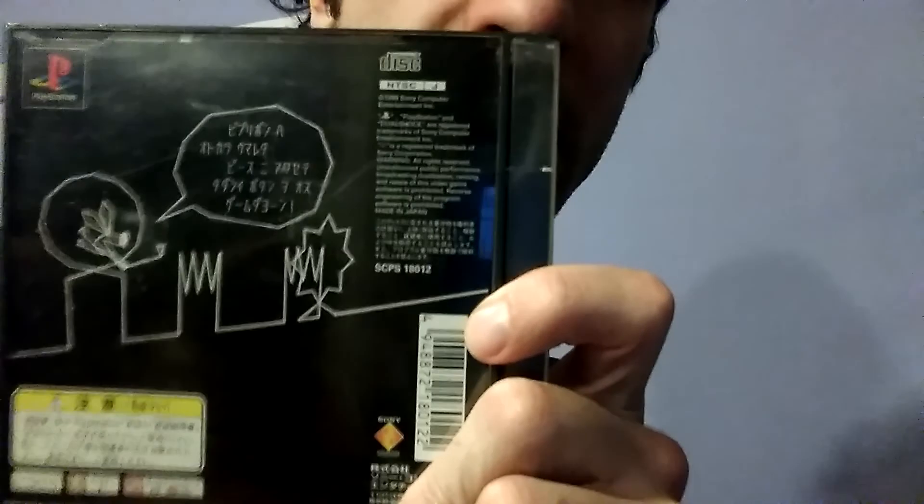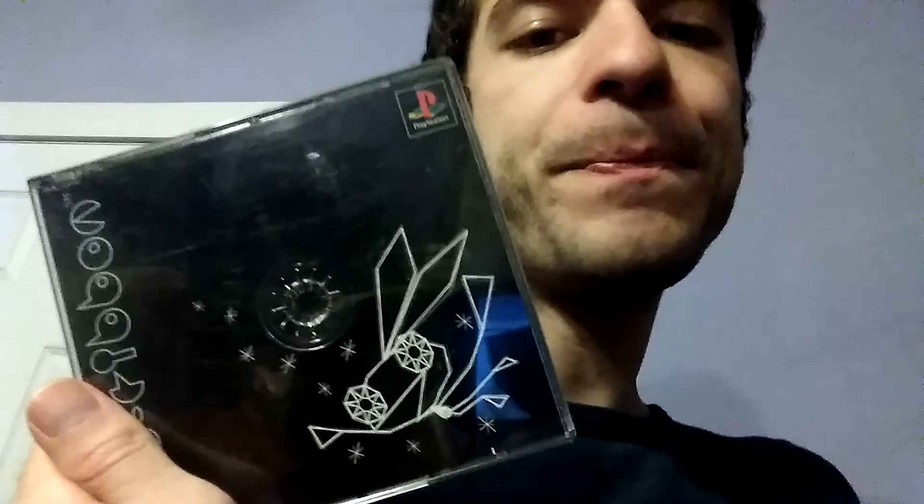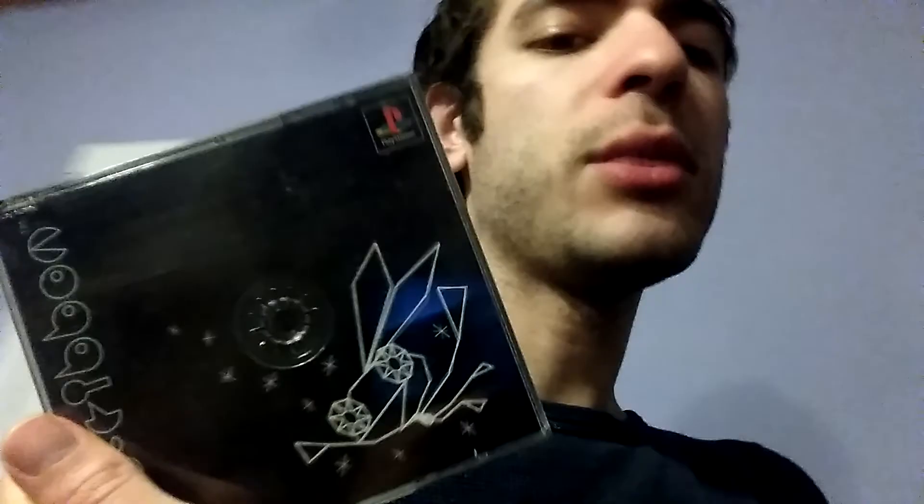Last but not least, we have Vib Ribbon. This is a rhythm game that's known for the fact that you can put in your own music CD and it'll generate a level based on your music, which is pretty cool. This game is available on the American PlayStation Network Store on at least PS3, if not PS4 as well, so you can check it out there. The game did get released in Europe back in the day, so I have the Japanese version. It's funny — my dad likes to write music, and it's funny seeing his music in a music rhythm game like this.